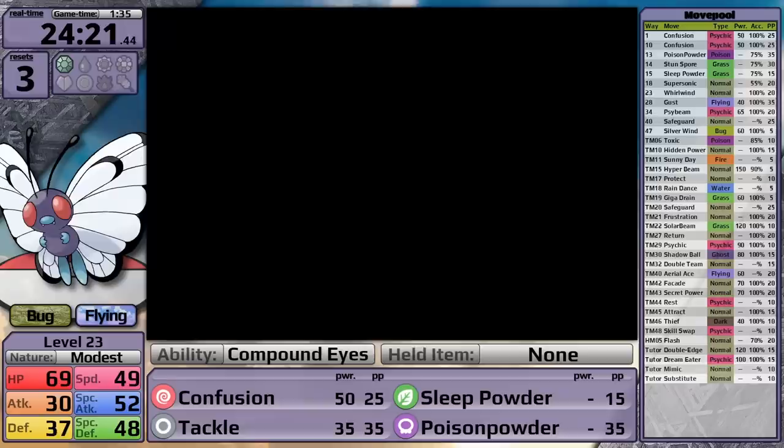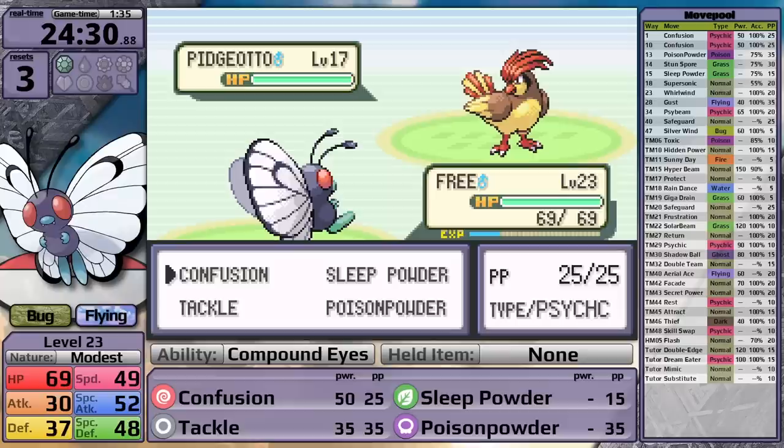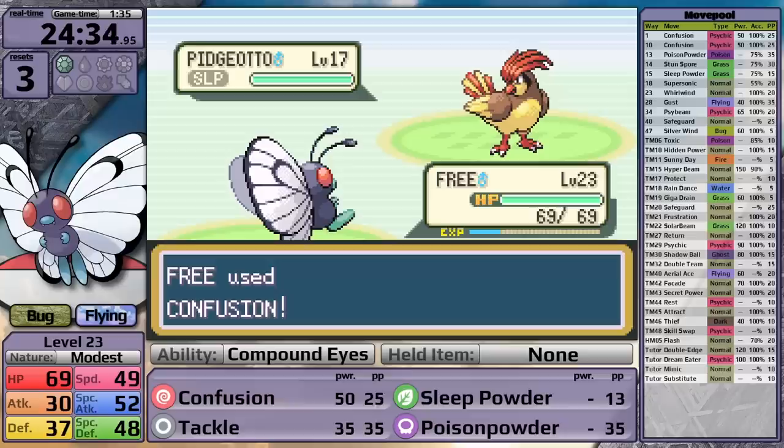Next I have a choice - do I want to face the rival on Nugget Bridge, or do I want to face Misty in the gym? Today the rival makes more sense, since I don't have particularly good damage against Misty's Starmie, so I want to be overleveled for that fight. He leads with Pidgeotto, which is not a great Pokemon to go up against as a Butterfree. I go for Sleep Powder and get the 2.5% chance that it misses, and then Pidgeotto uses Sand Attack - that is the worst possible thing. Luckily on the next turn I put it to sleep and start hitting it with Confusion, but it wakes up right away and uses Gust, so I decide to just keep attacking and knock it out over two more turns.